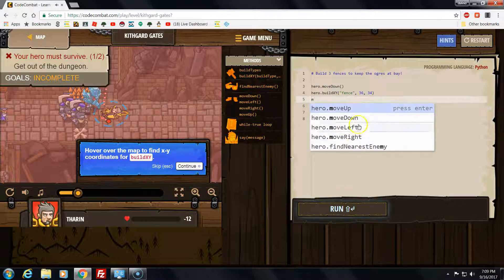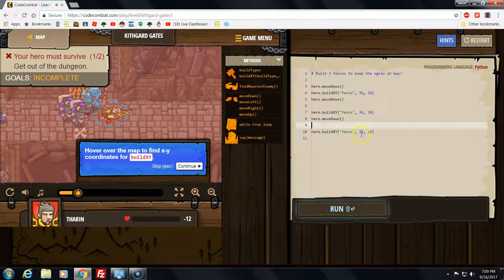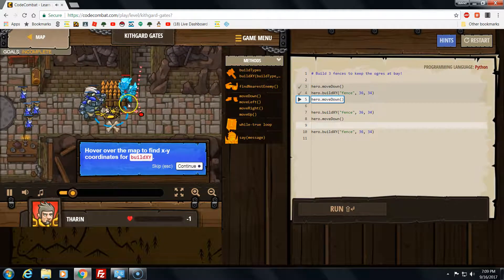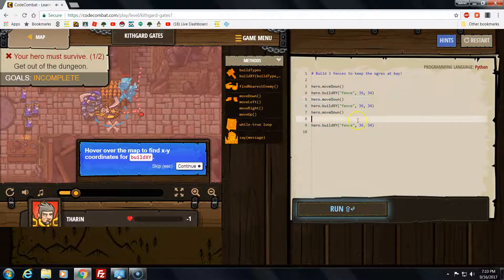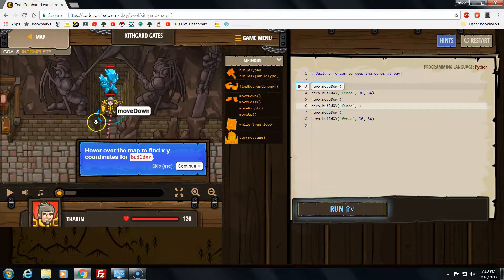Move down, and then I'm gonna do enter again. I have to move down again. Let me just check - move down, move down, build a fence, move down. Why am I not building a fence? I just have to survive and get out of the dungeon. Let me just delete this part. When I start, build three fences. I just move down from there and build one. Then move down, move two. I have to hover over X and Y coordinates to build. Now I get it - I have to hover.